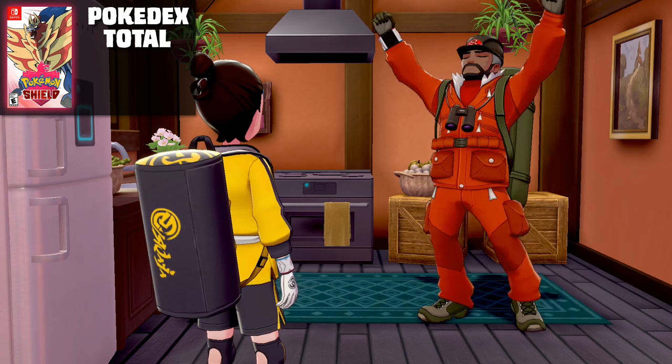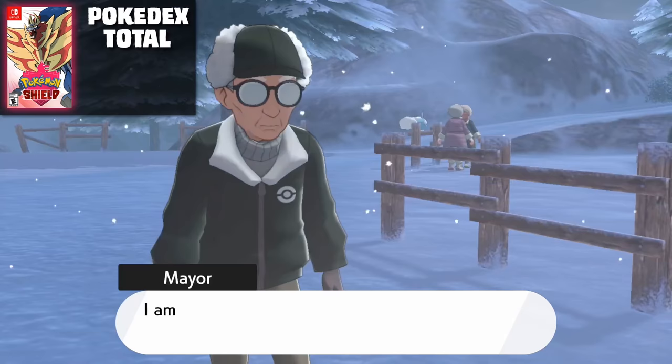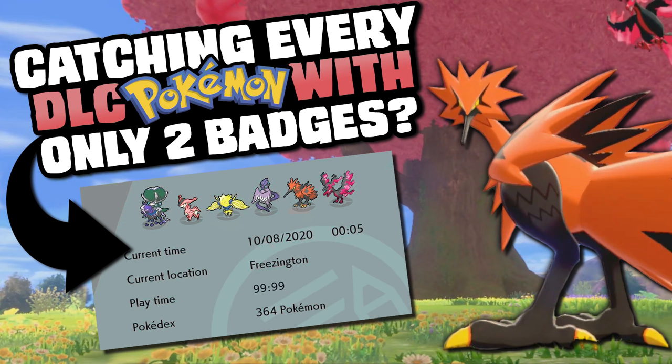What is going on guys, my name is John, and welcome back to yet another video. Earlier this week, Pokemon Sword and Shield was updated to include what is presumably the final expansion added before the next mainline games, the Crown Tundra — an expansive winter location home to some returning Pokemon, as well as some brand new faces. Today we're going to find out how easy you can complete Professor Oak's challenge in Pokemon Sword and Shield's Crown Tundra DLC.